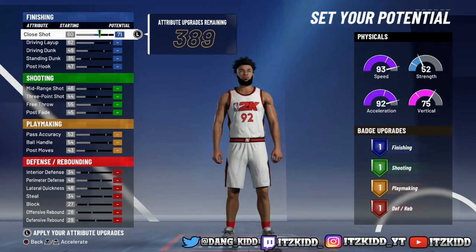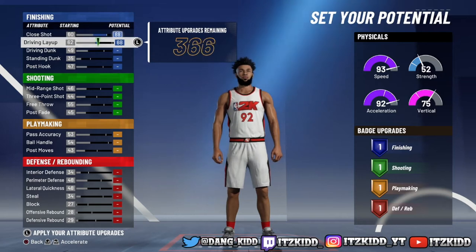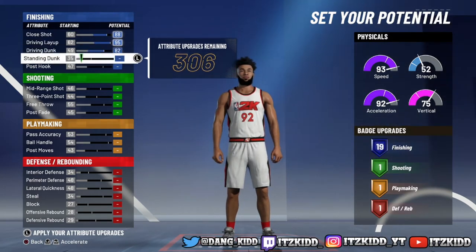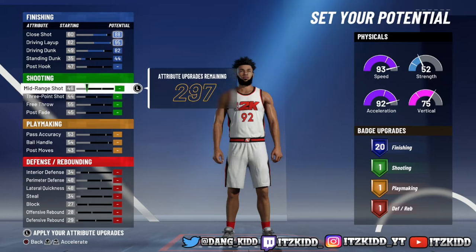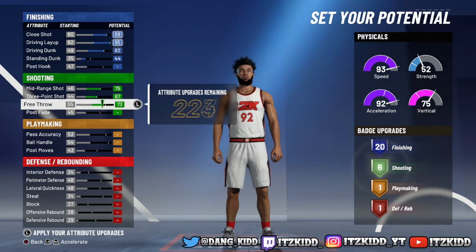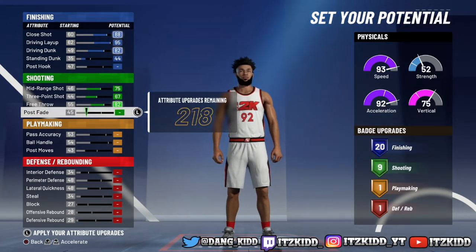For the close shot, max that out. Max out your driving layup. Max out your driving dunk, and for the standing dunk we're going to upgrade it to 44. That'll give us 20 finishing badges. Mid-range — max that out. Three-point — max it out. Free throw — max that out.